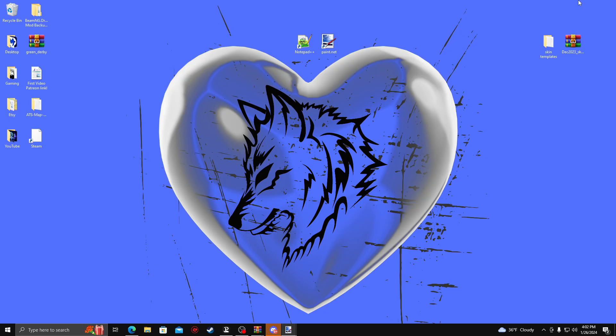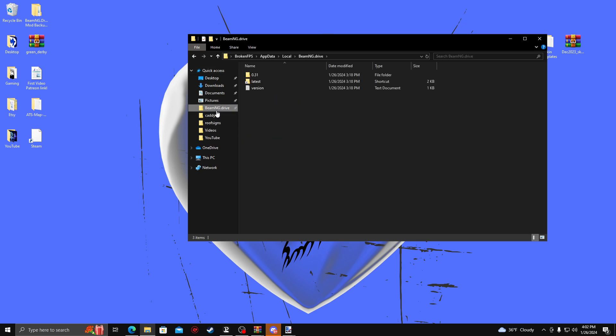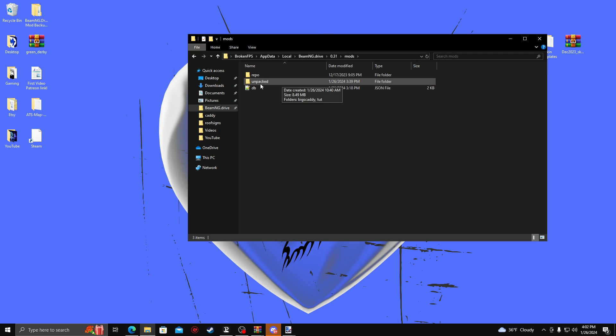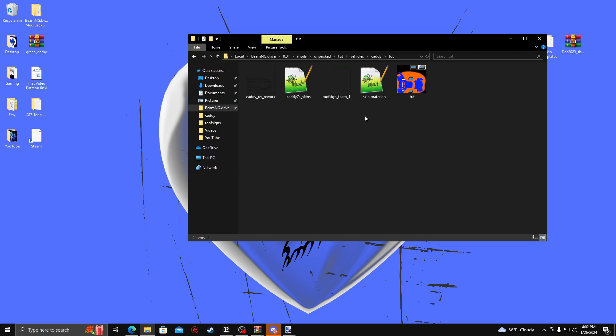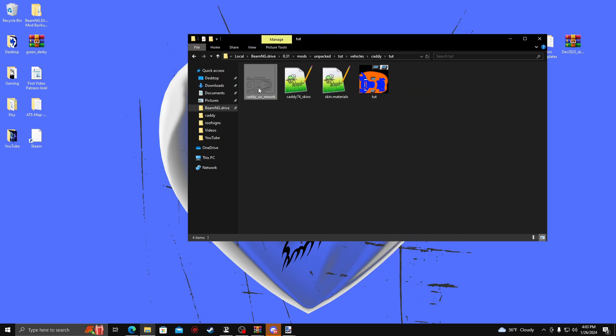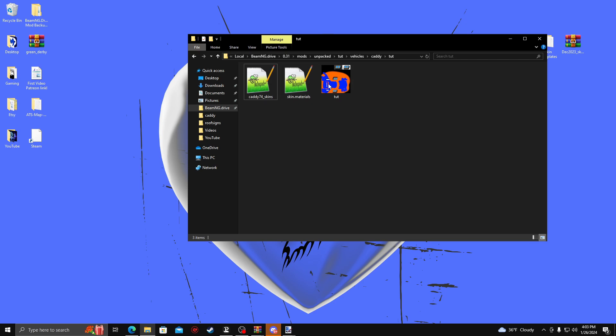Once that's done, you're basically all set to load Beam. But we're going to go ahead and show you one more time how it is set up in the folders. So under Mods, under Unpacked, under Tut, Vehicles, Caddy, Tut — and there it is. Now you can delete the roof sign and the rework out of there — you only need the three files in there. Then we're going to go ahead and load Beam and show you how to set up the skin.